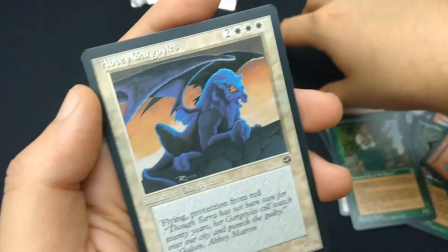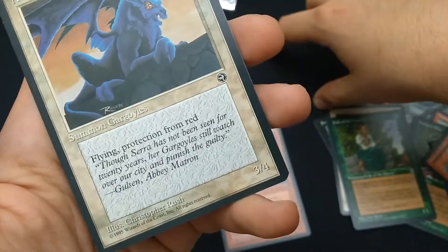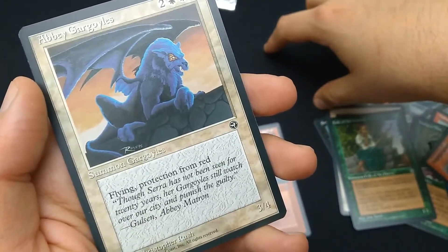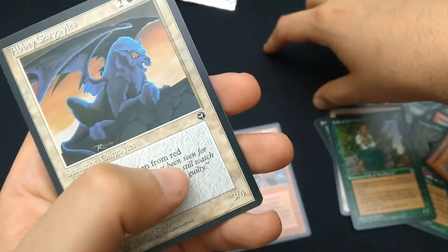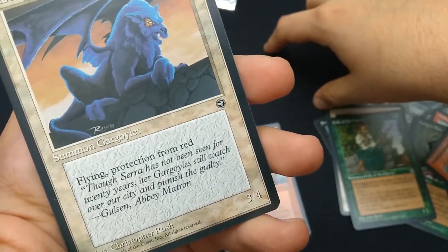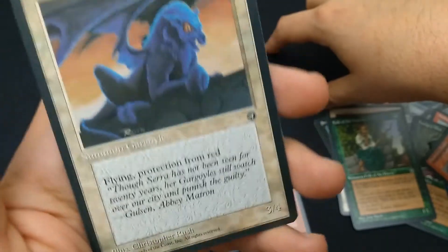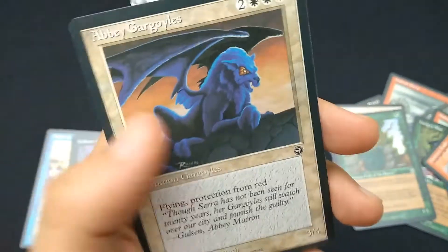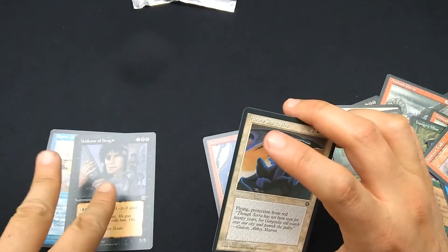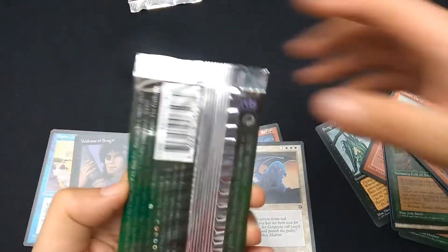Abbey Gargoyles — I already had this one. Two white white white. Summon Gargoyles, 3/4. Flying. Protection from red — so for five mana, you get a 3/4 flyer with protection from red, no lightning bolt for this guy. Art by Chris Rush. This is an uncommon. So I got two uncommon cards in this pack, and I got two rares in the other one. Oh, Homelands.